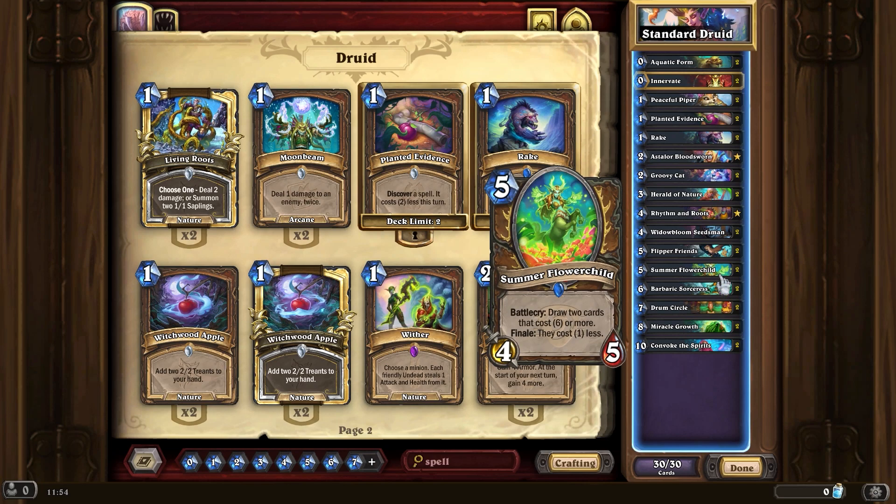The Flower Child is actually a replacement for Nourish for me. Nourish is good, but the tempo drop when you don't have more than 10 mana is so massive that it's actually worth playing Flower Child on five instead. It's very similar in value.